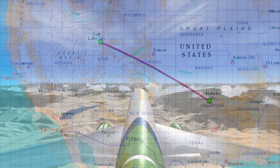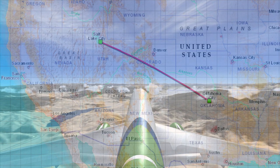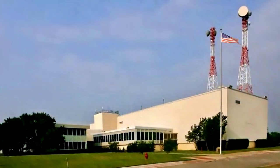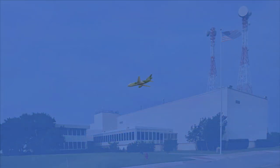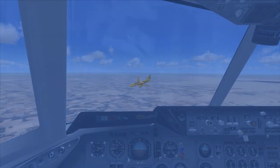Aero Cargo Zero-Four-One-Heavy to Fort Worth Center, with you. Aero Cargo Zero-Four-One-Heavy is on course to Kilo Papa Whiskey Alpha, flight level 15,500, squawk 1200. Aero Cargo Zero-Four-One-Heavy to Fort Worth Center, with you, roger.